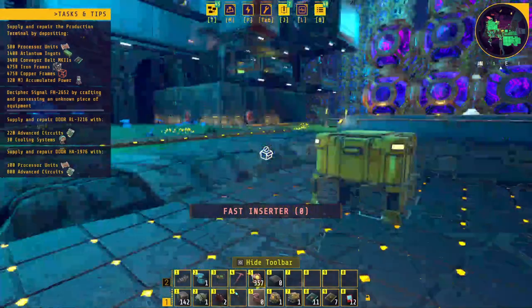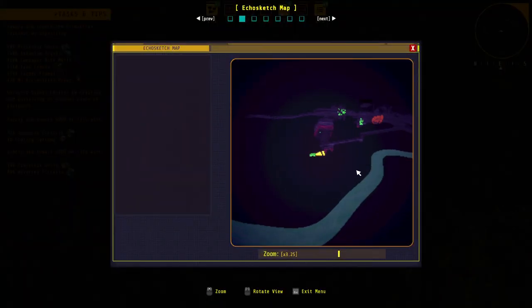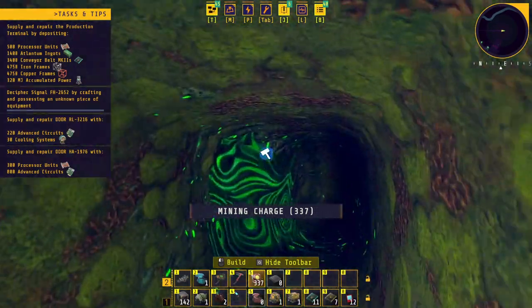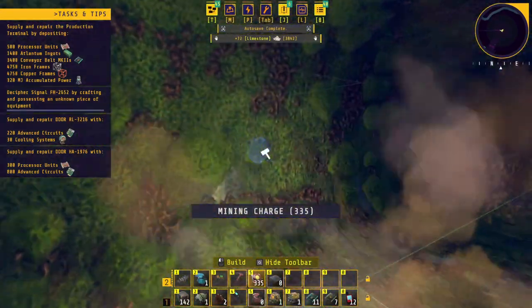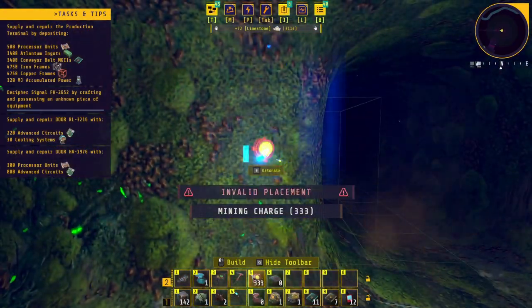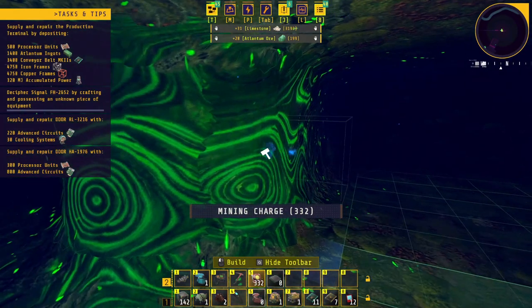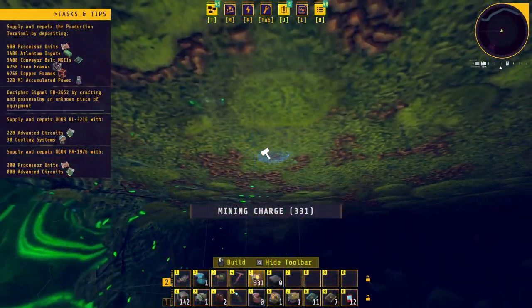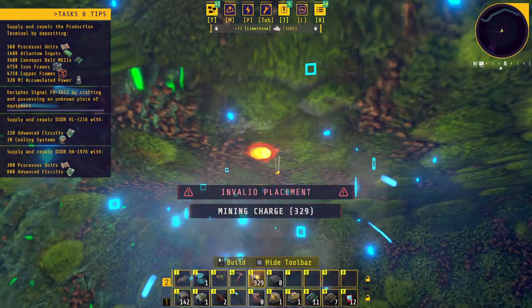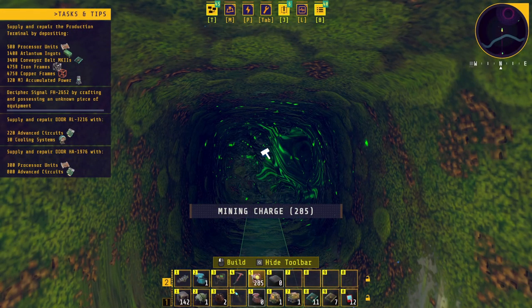After about 10 minutes of tunneling with blasting charges all this way, I've actually found a deposit. I have no idea how much there is here but let's find out. It's actually pretty handy using this — I just place it over here and then it just goes and mines, blasting along and I pick it up. I'm up to 200 now, so I'm gonna do this for a little bit and see what I can get.